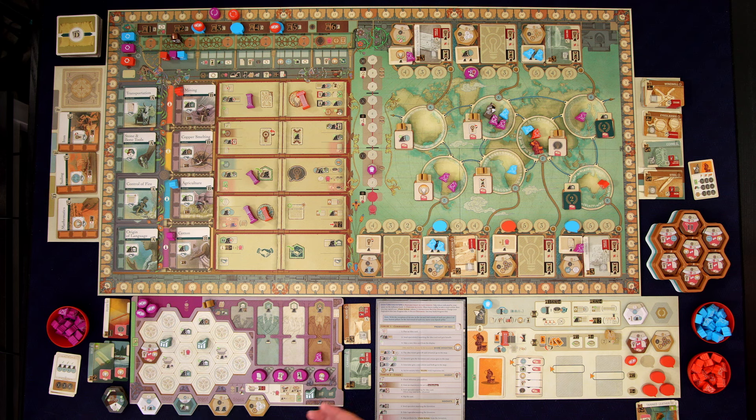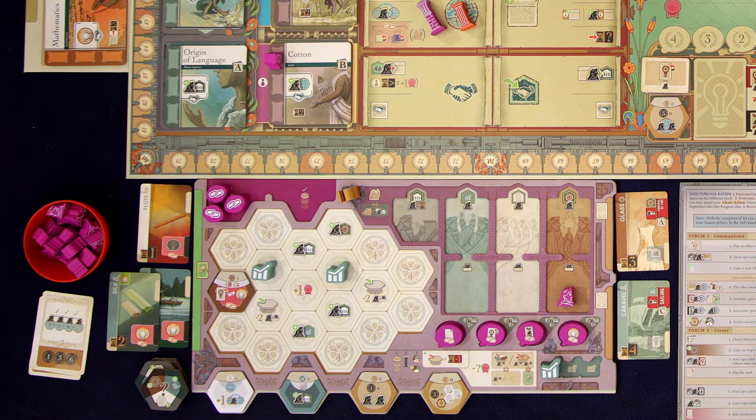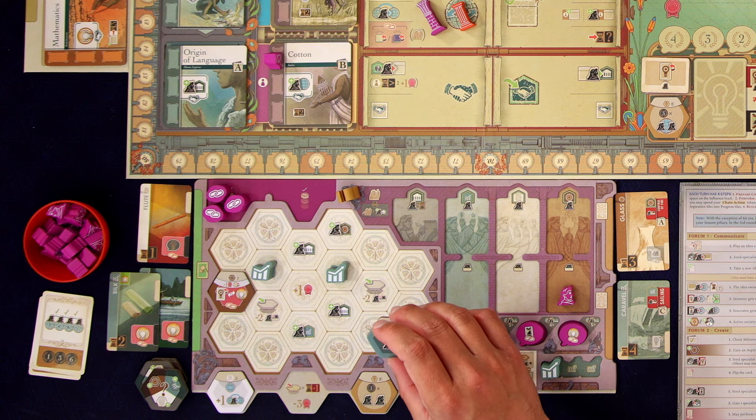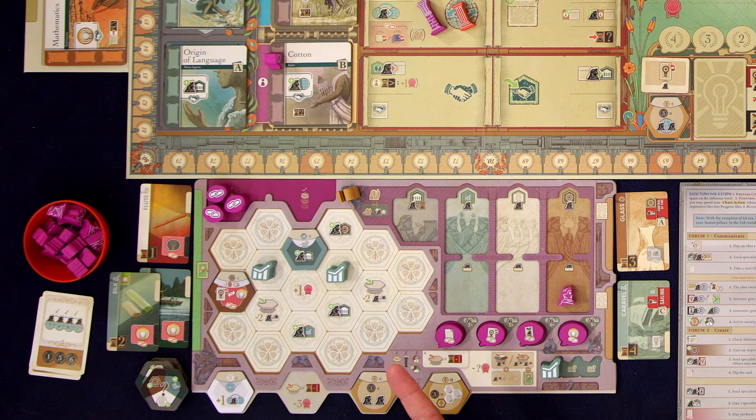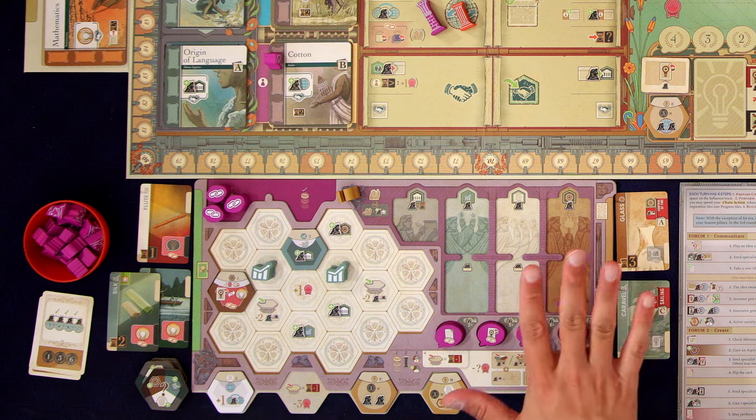Now we can come down and build one. It's not going to cost us any influence. Now these wealth tiles actually have a base cost of two of any specialist, and we're completely out of specialists that can work right now — that guy's exhausted, he'll refresh at the end of the era. So we can't build either of those. But we can build this economic tile — I'm going to play it up here. It has a base cost of one, it's not next to anything, but we have a discount of two because we have two economic inventions, so it's free.